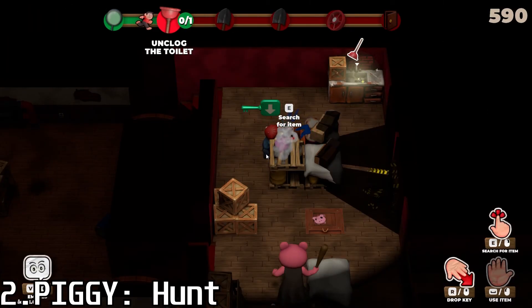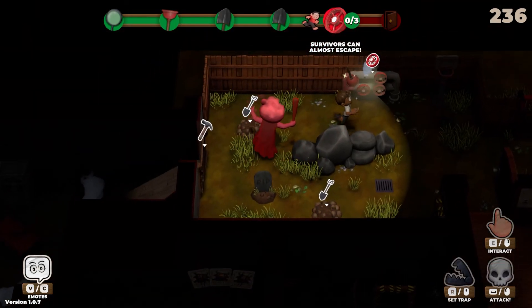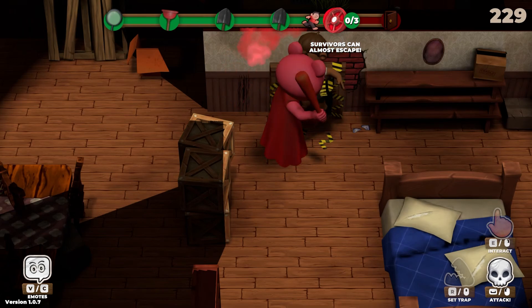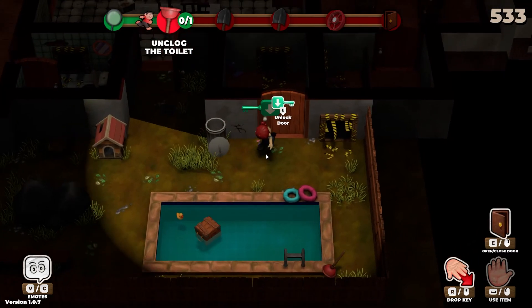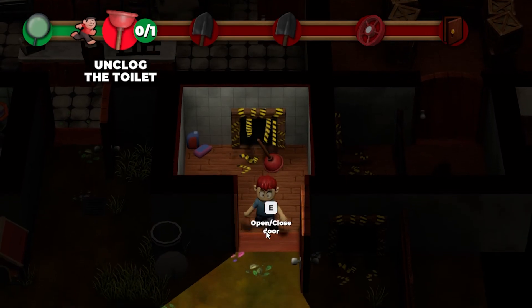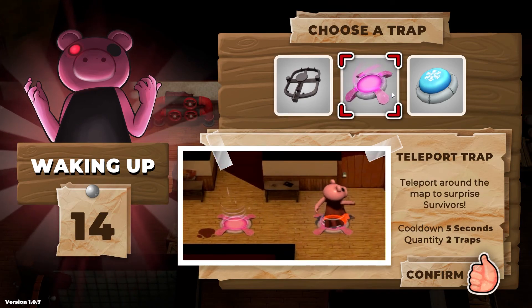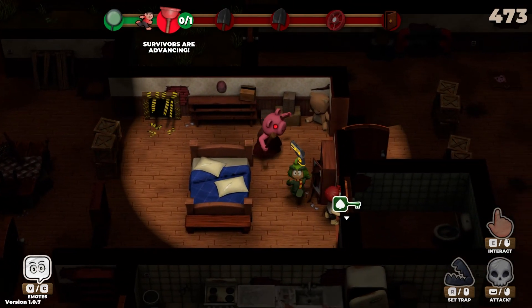Piggy Hunt is a fast-paced survival horror multiplayer game where survivors work together to escape from the infected piggy. All players are survivors except for one piggy whose goal is to hunt and kill all the survivors before they escape. Survivors have to run around the map looking for specific items and keys to complete objectives before they're able to escape. The hunter piggy player is able to see the scent trails of the nearest survivor and pick from one of three traps to help them kill survivors. However, survivors can pick up items like the stun gun that are able to stop the hunter for a few seconds.